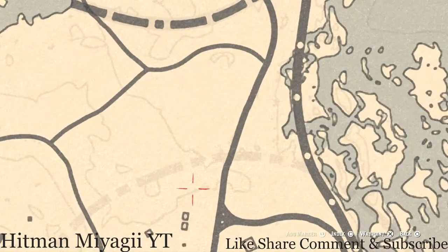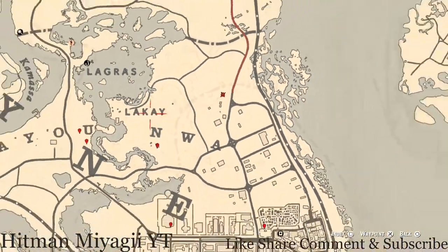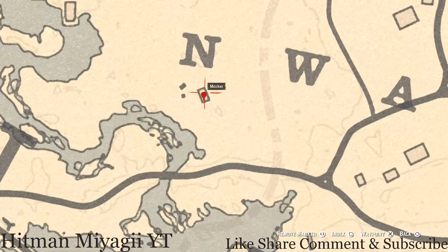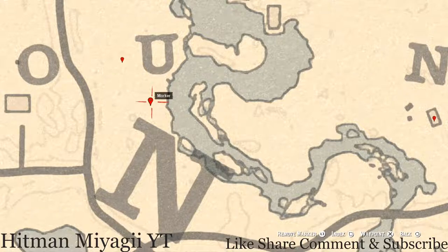Right about here there's a random fossil — come over with your metal detector and that's what you'll get. Down at our next marker inside this house you'll get an Irish whiskey antique alcohol bottle, which is on the table. A little to the left at the next marker you'll get a bird egg — a heron egg (H-E-R-O-N) — it's in the tree; shoot it down with a varmint rifle or a bow using a small game arrow.